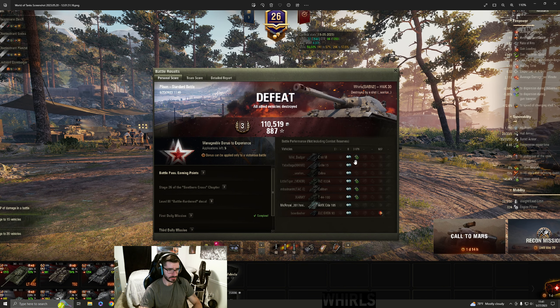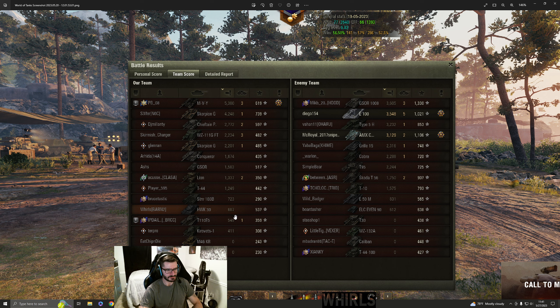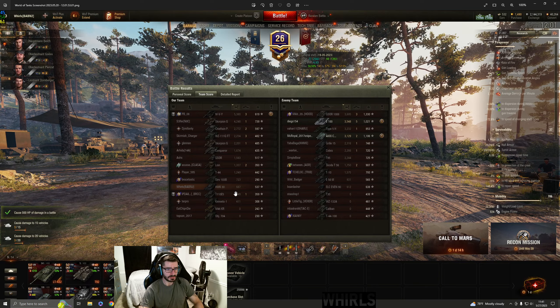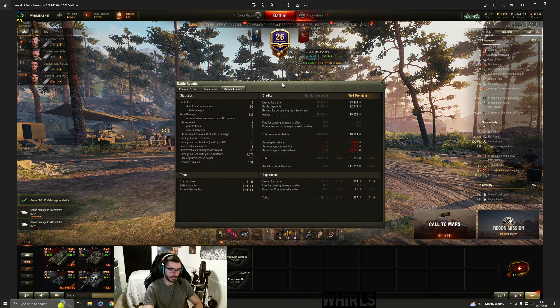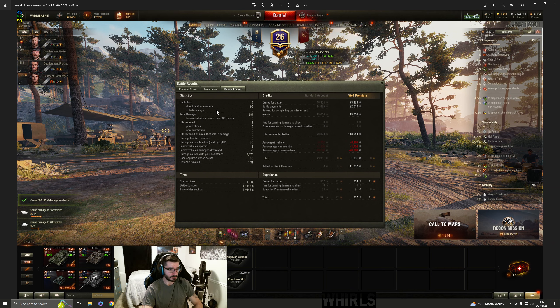Here are the end plates. I did 3,876 spotting, 687 damage. Again, 687 damage, so we are at the bottom here. I could have played way better, but I did a lot of spotting. I feel like the plays that I made allowed us to win the east side of this map very quickly, and I think it was just the fact that my team didn't take advantage of that which is one of the main reasons why we lost overall. We made 81k because of all the spotting, but I would have loved to have had a little bit more damage this game.